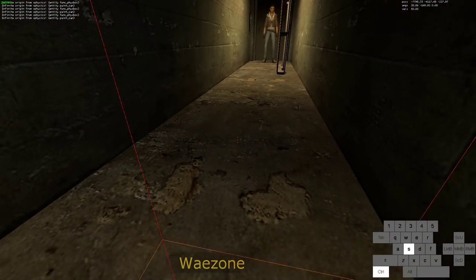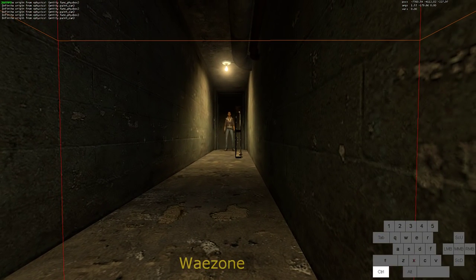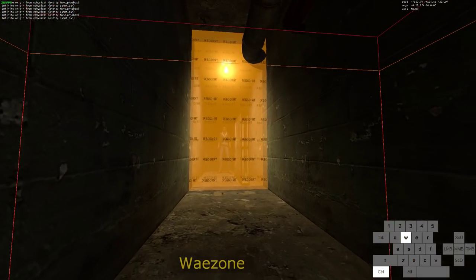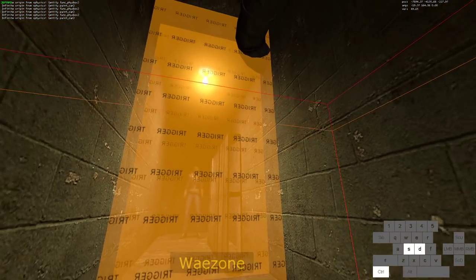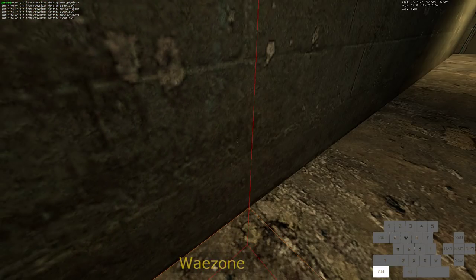Now you have to build up a little bit of B-hop speed. You don't want to jump into the pallet — let me show what the triggers look like here. The pallet is just inside of it, as you can see — just inside of it. That'll let us touch it at the same frame as it's in the level transition.